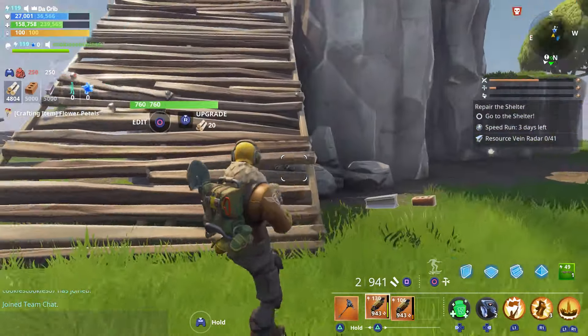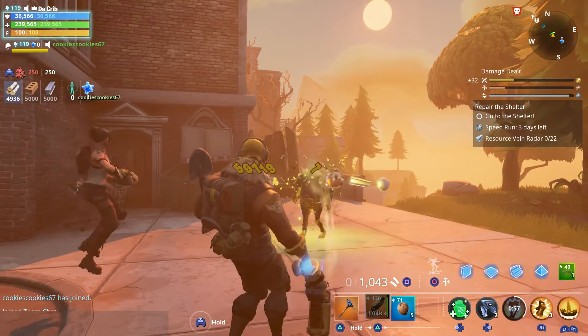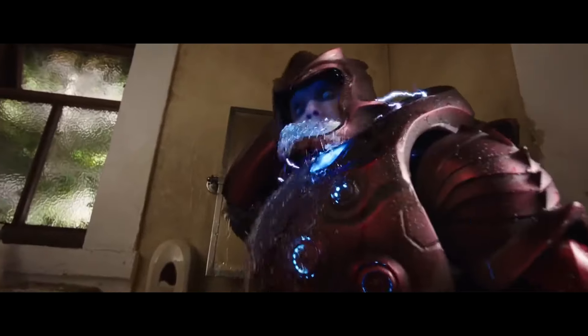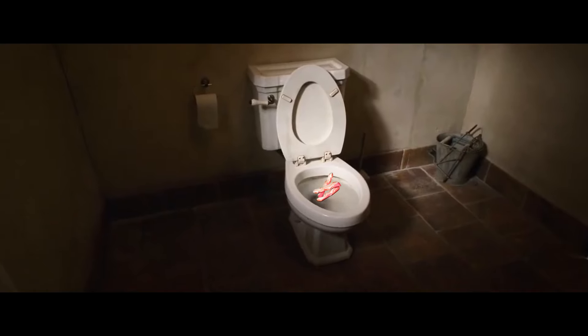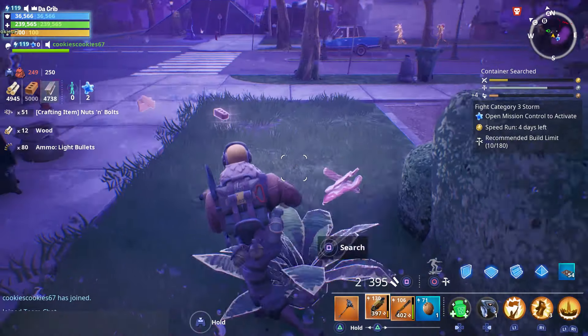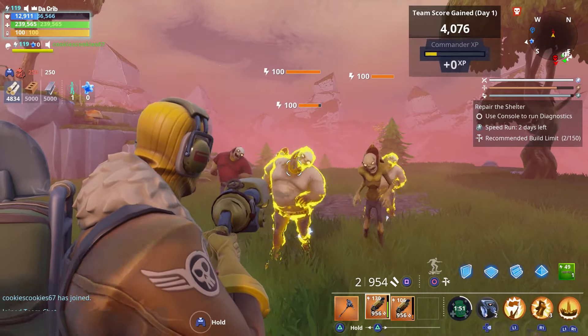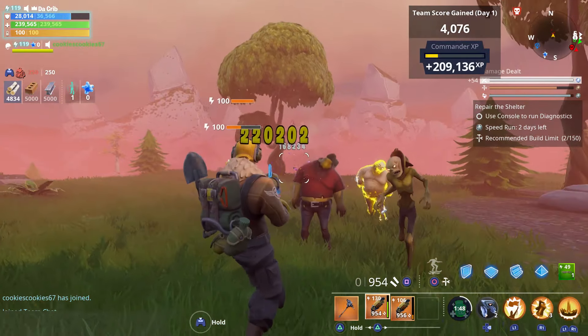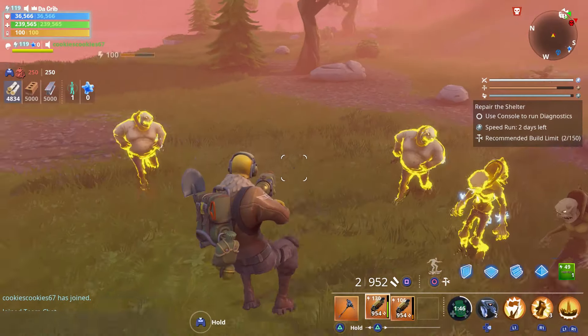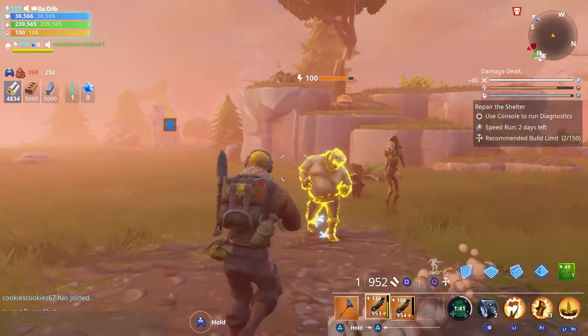You're only going to get two rounds in the magazine and it uses shotgun shells. You can one-shot riot huskies too. I also want to show an example of the bullets splintering into shrapnel — if you can get them lined up you'll be able to deal damage to multiple husks. We took out both of those with one shot. That's another way you can deal a lot of damage with this shotgun — by lining them up.